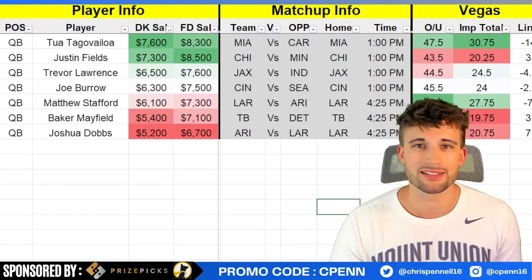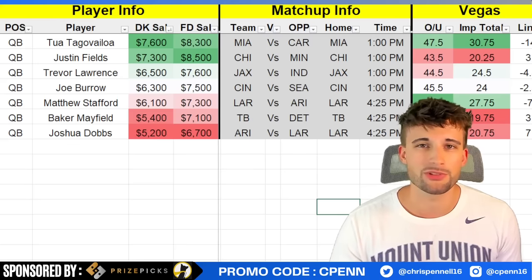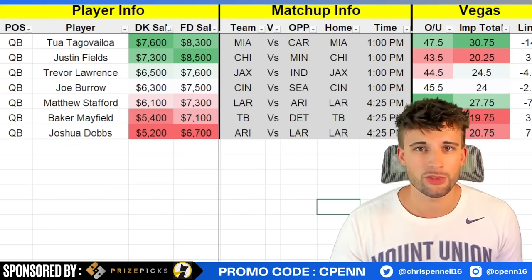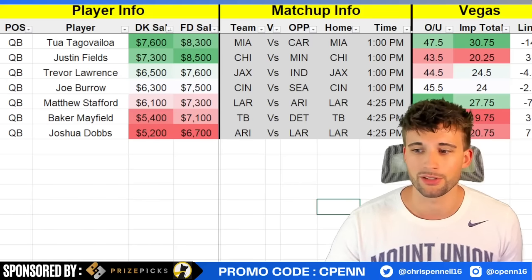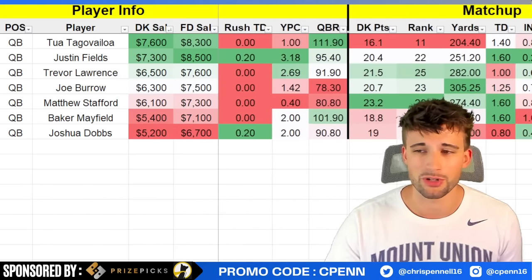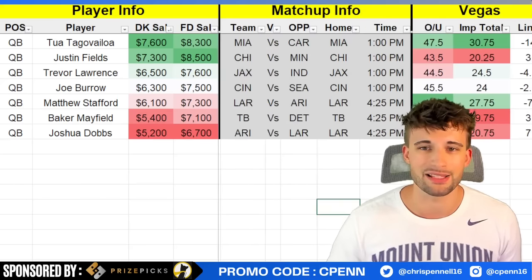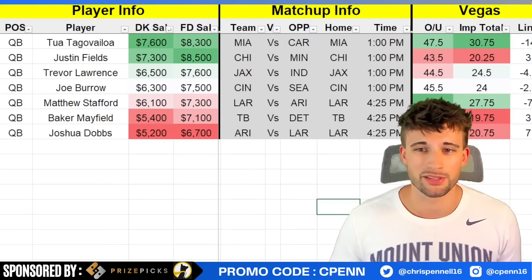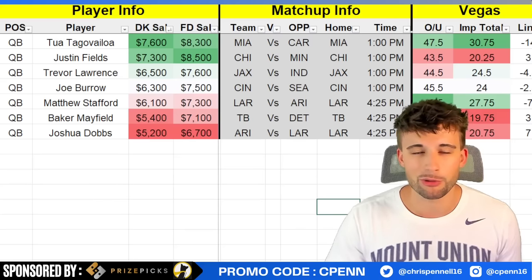Dropping down to Trevor Lawrence in the $6,500 range versus the Indianapolis Colts — their pass defense is atrocious. I think him and Calvin Ridley will end up having a decent game here. With no Zay Jones, the targets consolidate to the main three options: Christian Kirk, Ridley, and Evan Engram. Travis ETN out of the backfield should also have a great day on the ground. The Colts' pass defense has not been good this season, allowing over 280 passing yards per game and ranked 25th versus the position.